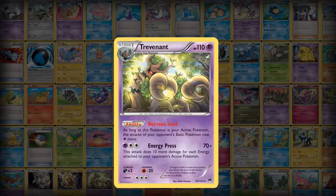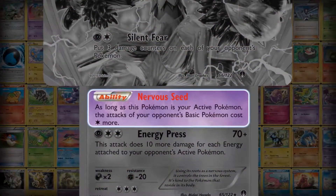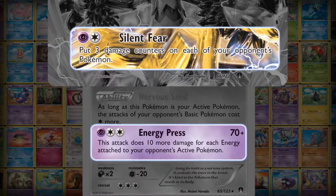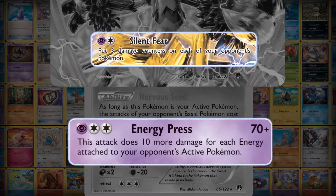For example, Trevenant can Break Evolve into Trevenant Break. It still keeps Trevenant's Nervous Seed ability, and then you'll have two attacks to choose from instead of one. Silent Fear can put three damage counters on all of your opponent's Pokémon, or just hit the opponent's active Pokémon with a big Energy Press.